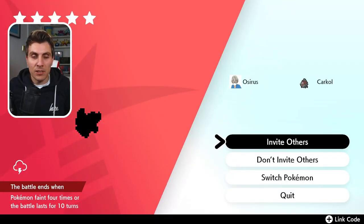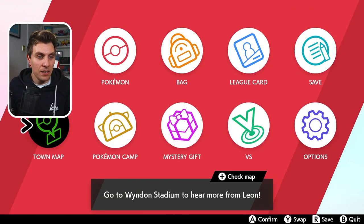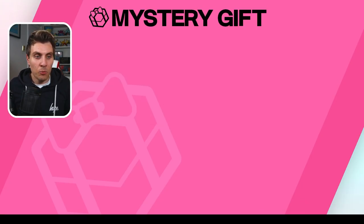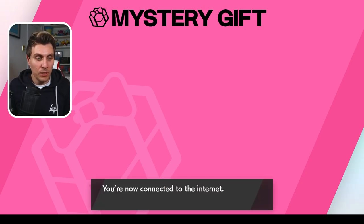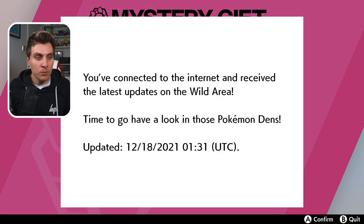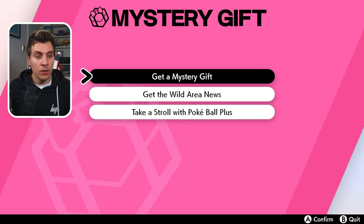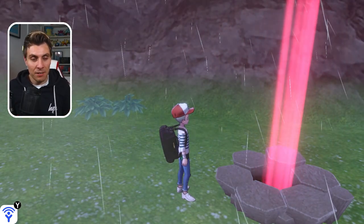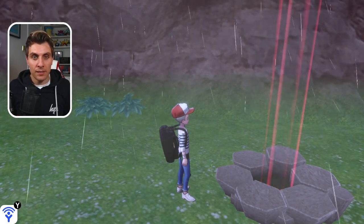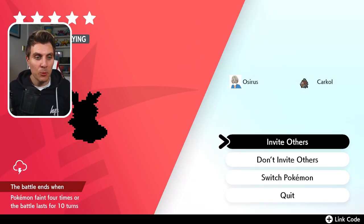In the event den we've got an Eevee from about four weeks ago. What we can do to update the dens is come into our menu screen, go to Mystery Gift, and then get wild area news. This will connect us to the internet. I know a lot of you already know how to do this, but there are still new players coming into Sword and Shield so this will be useful. Once you've connected to the internet, your dens across the wild area, Crown Tundra, and Isle of Armour will all have updated. You can use this method in all of those areas and the DLC areas — as long as it's a den, you'll be able to get these event Pokemon. So as you can see, we go back into the den and it has updated, and we do have a five star Delibird waiting here for us.